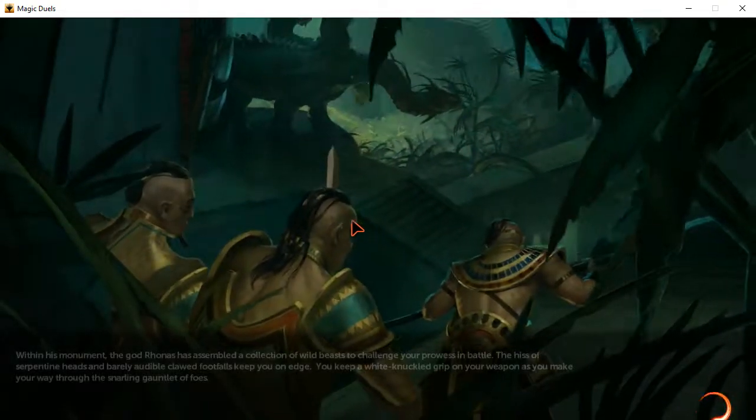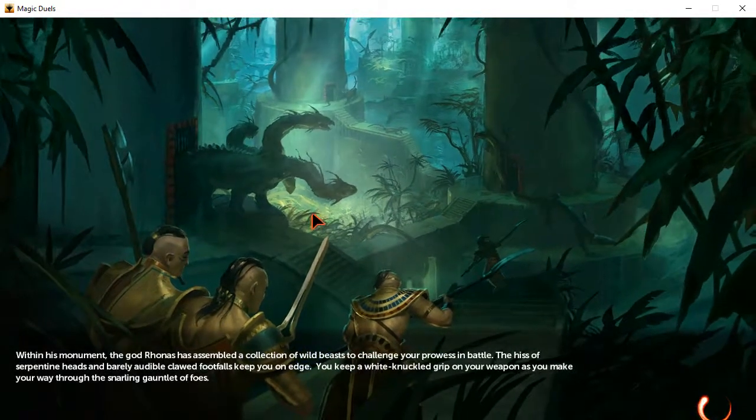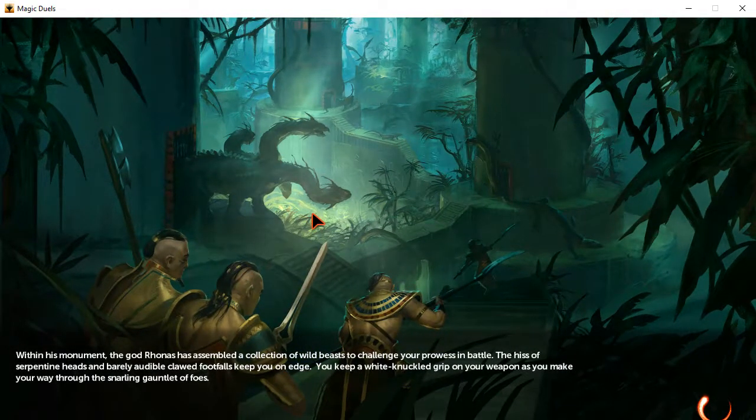This is the Trial of Strength, by the way. Within his monument, the god Rhonas has assembled a collection of wild beasts to challenge your prowess in battle. The hiss of serpentine heads and barely audible clawed footfalls keep you on edge. You keep a white-knuckled grip on your weapon as you make your way through the snarling gauntlet of foes. You can see a Hydra right over there, so that's kind of a sign.